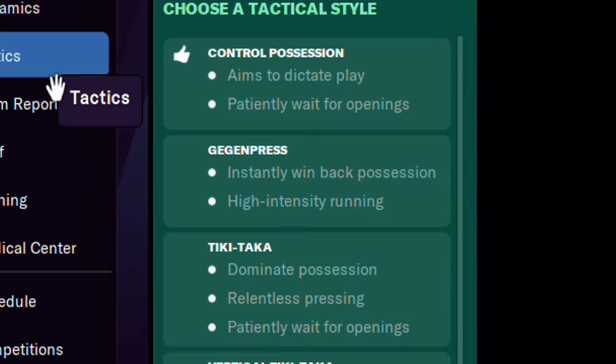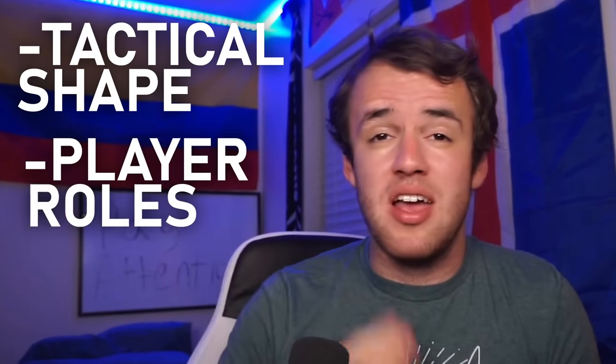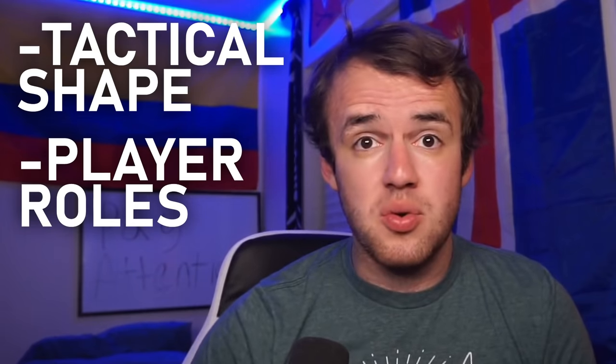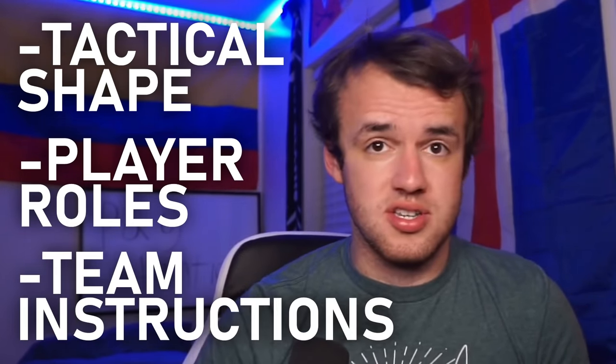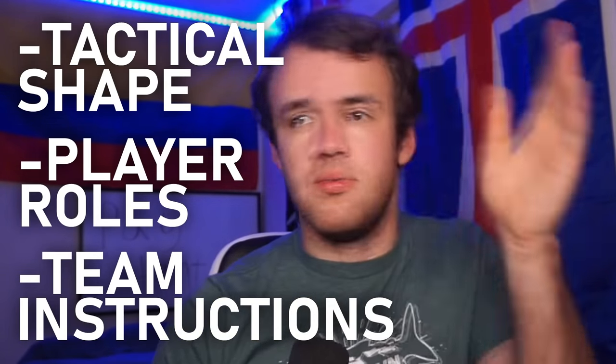In the tactics section you have a bunch of preset options. These preset options are going to align a few different things for you: your basic tactical shape, the player roles, and the overall team instructions. Those three things are going to be aligned in order to make you play that style.